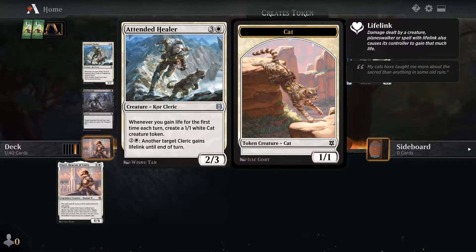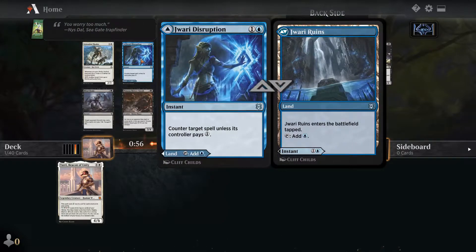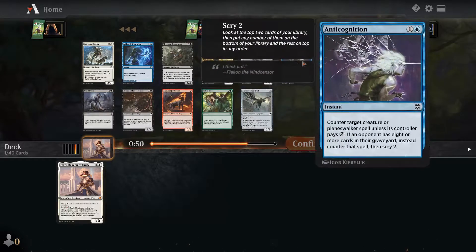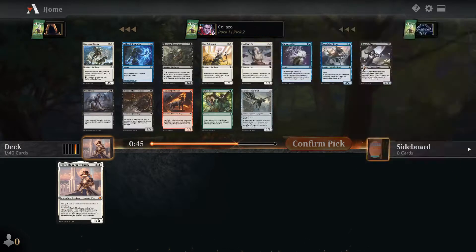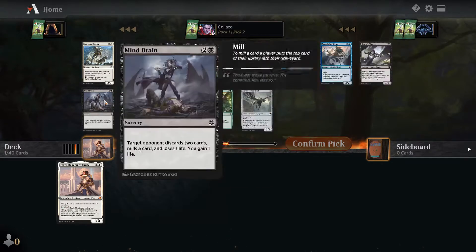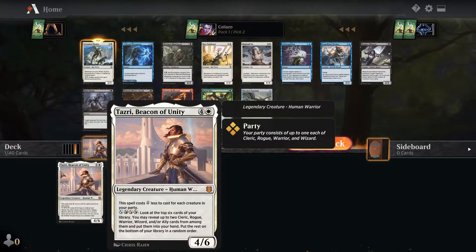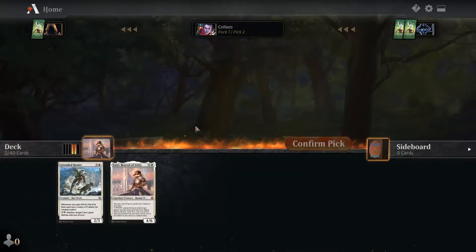Got an Attended Healer — really big fan of Attended Healer, making those cats can actually be really good. There's Expedition Diviner, a three-two flyer that draws a card when a wizard dies, and Rabid Bite. I think the best card is probably the Attended Healer. We stay in white, which I definitely want since we got Taziri. We'll take Attended Healer.